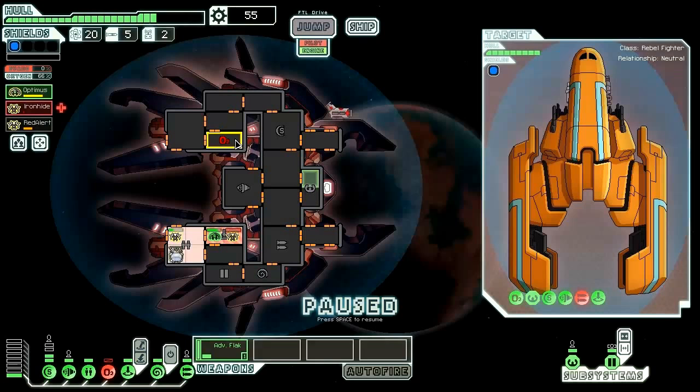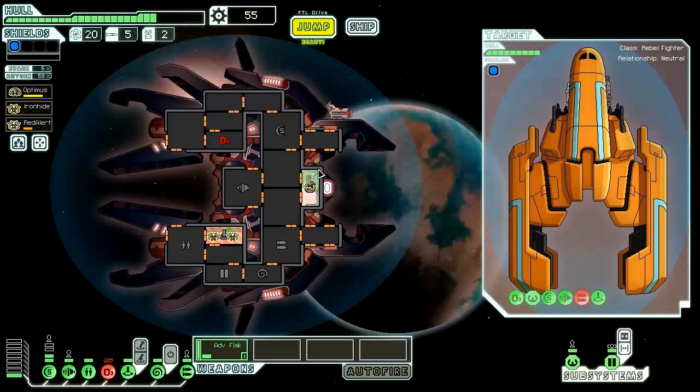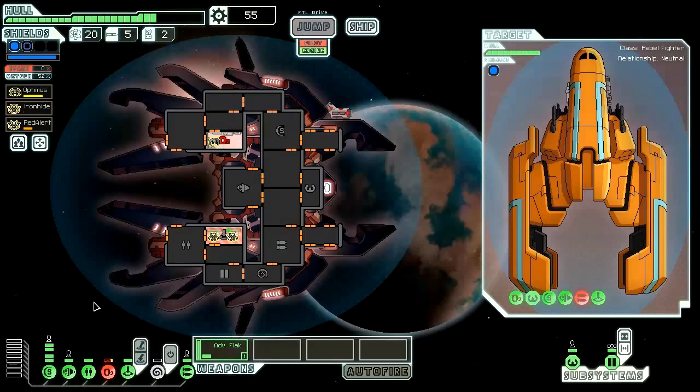The engine crew needs to get out and repair the O2, otherwise he'll start suffocating. Power up that level 2 shield, repair the oxygen, and get out of here. That was an unnecessarily noisy drink.